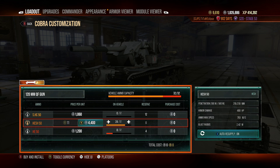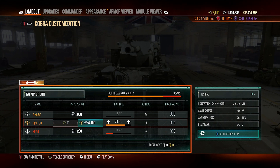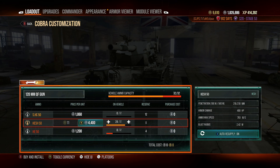Most tanks you come up against are going to be pennable with the HESH, which is why I use it. I don't want to take a full clip of AP even though it might be worth it in some situations where you can deal 1440 damage. If I wanted an AP-firing autoloader, I'd play the 57 Heavy or the TVP T 50/51, but we're all about the HESH — and with HESH you get 490 damage per shell.